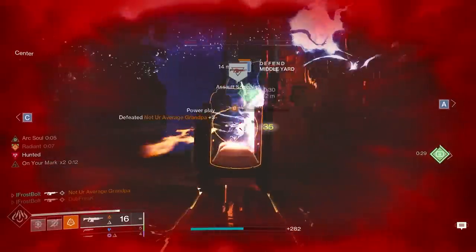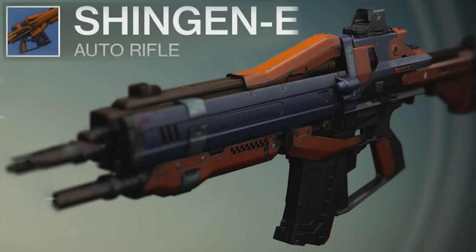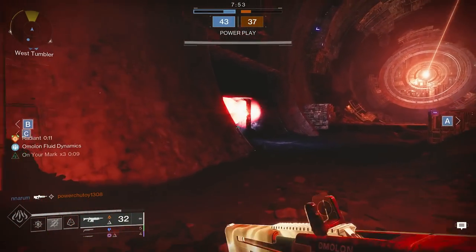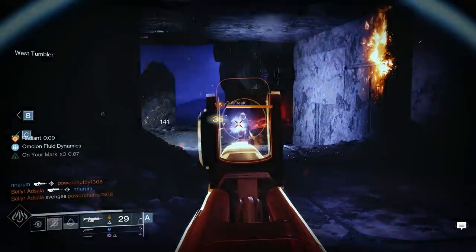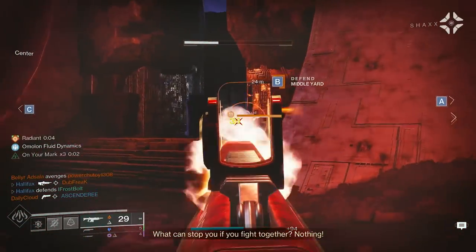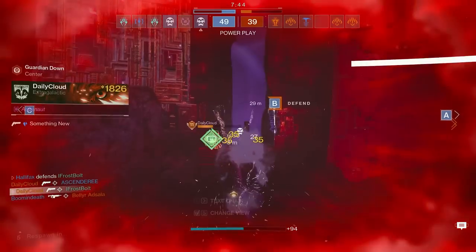This auto rifle makes me feel like I'm playing Destiny 1 beta with the Shingen-E — that's a throwback name. If you know what I'm talking about, please let me know in the comments below. Back when we played the beta we had the first light map. This thing is just frying, single-handedly carrying me right now to make sure we get these wins.